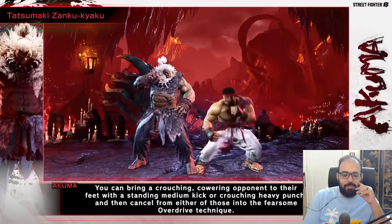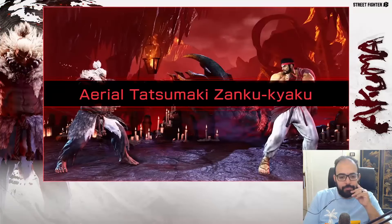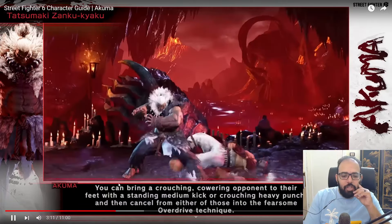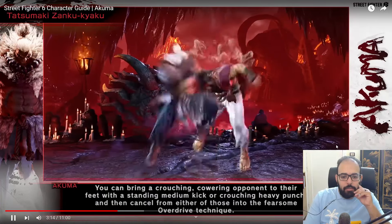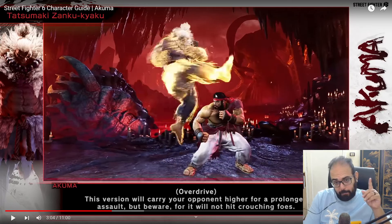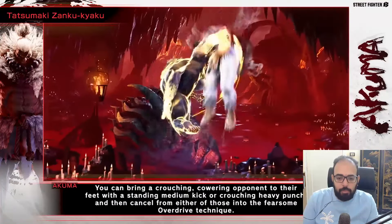Standing medium kick will make them stand up — this is classic Akuma. And then you can follow up after it. Judging by how his OD tatsu looks, this seems to me like it's gonna be a throw bait — kind of like an instant air kick or OD air tatsu for throw bait. Similar to Kimberly's instant air tatsu. It looks a bit risky but could be very rewarding.